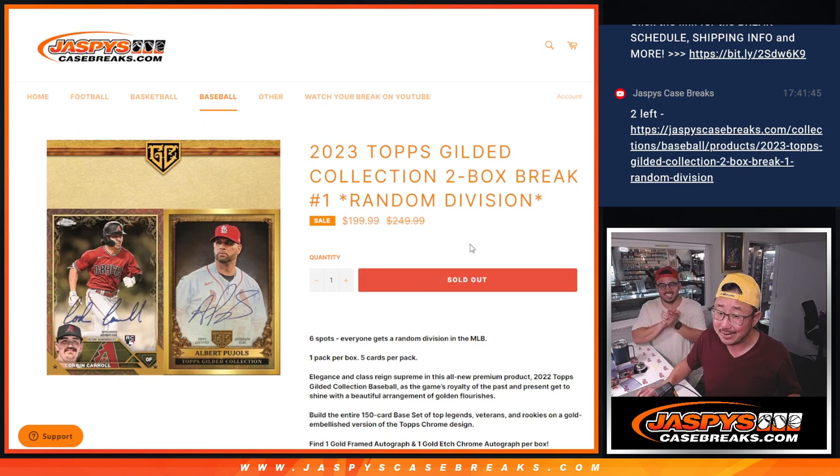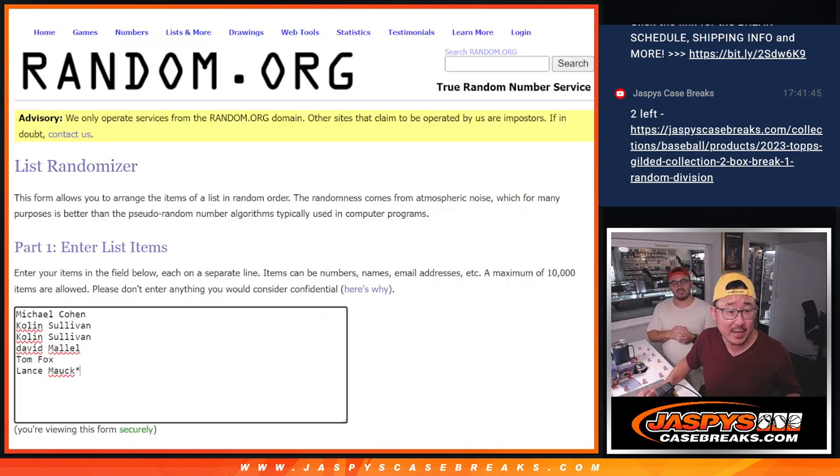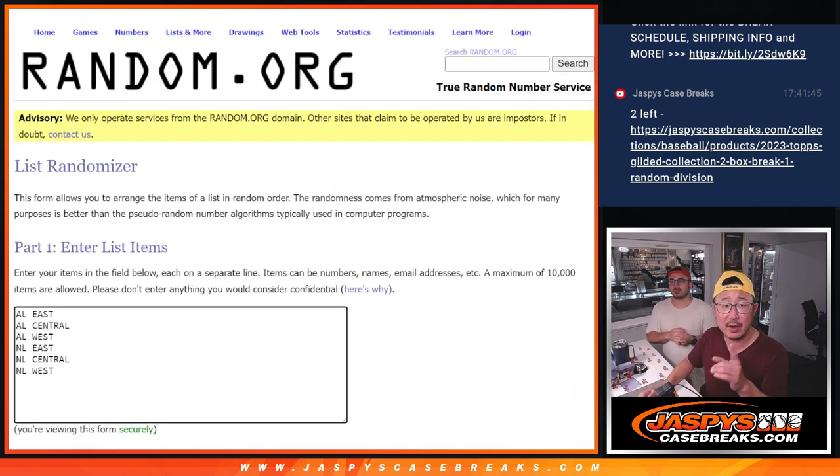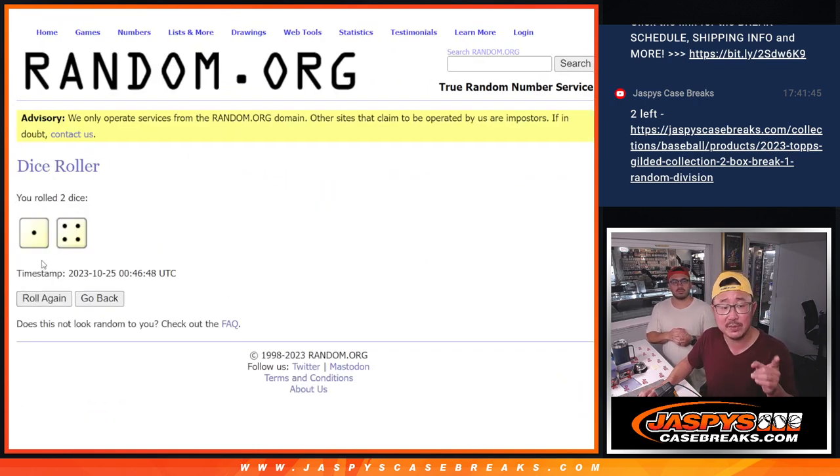I'm excited to see this. Got a nice price on this as well. Big thanks to this group for making it happen — appreciate you. There are the divisions right there. Let's roll it, let's randomize names and divisions.